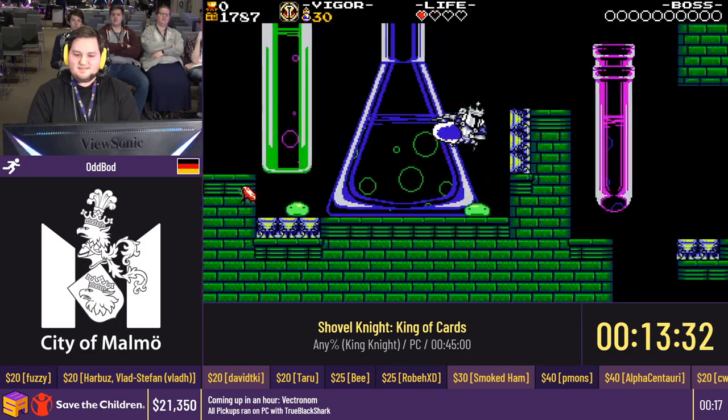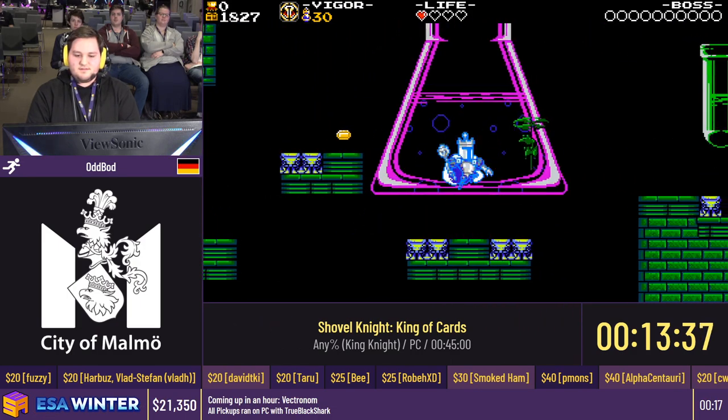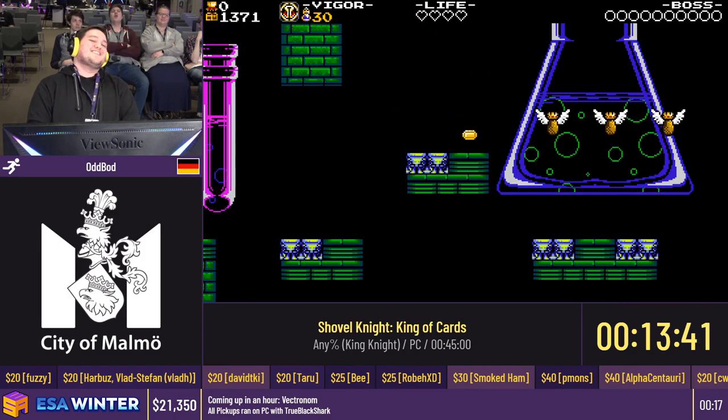We have a $5 donation from Preston Smith that says, 'First time watcher, fourth time donating. Donate the runner, kill the run, don't kill the run — this is a good run. Randomized donations just for the kids.'